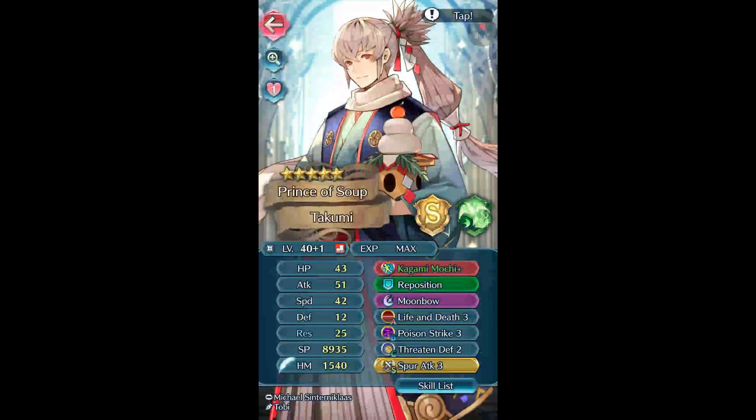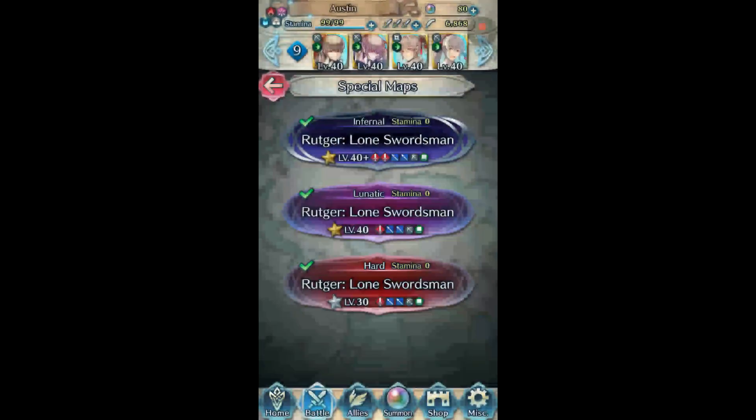Dagger Takumi is running a little bit of a different build. Fallen Takumi needs some more attacks — that was for attacks, but he has Life and Death to increase his damage and speed, and Threaten Defense to ensure a kill. I could have given him Threaten Defense 3, but he didn't need it, so that's why he doesn't have it.